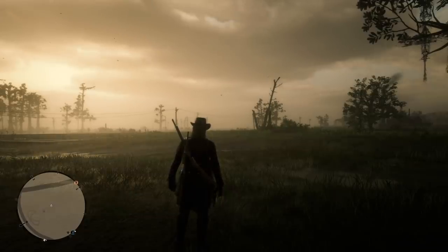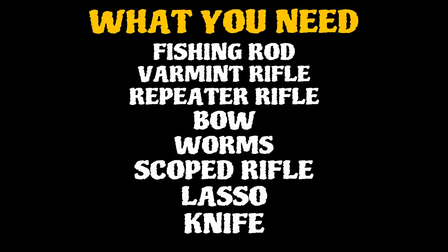This guide will definitely help you make a lot of money in Red Dead Online. First, let's start off with what you need — these are in no particular order, just things you're gonna want to get eventually. A fishing rod, which doesn't unlock until rank 14. The varmint rifle, definitely pick that up. The repeater rifle you get as soon as you jump into online. The bow and arrow, worms for your fishing rod, a scoped rifle, and the lasso and knife.